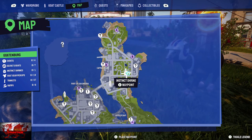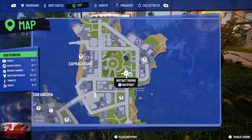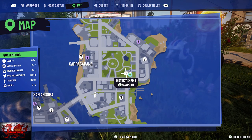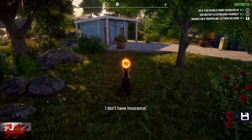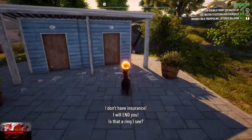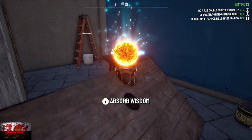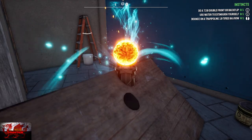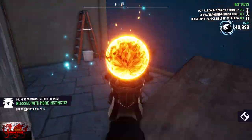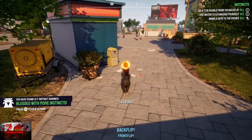Luckily this instinct shrine isn't as complicated. You do have to travel just to the right of Capricorn Beach in the bottom right hand corner of the square. You're going to see one little shack - they're actually toilets. Go into the right hand side one and the shrine is right there. That's the sixth instinct shrine done.